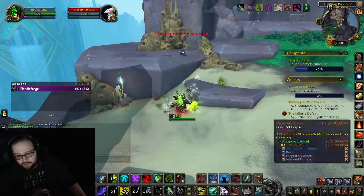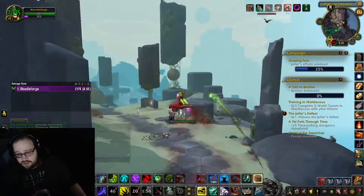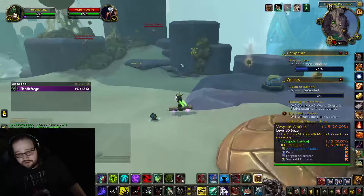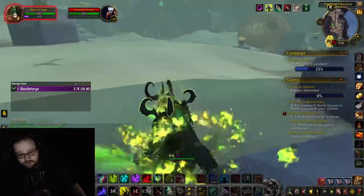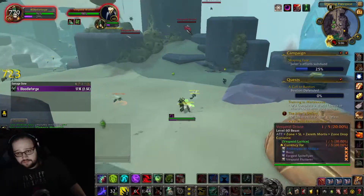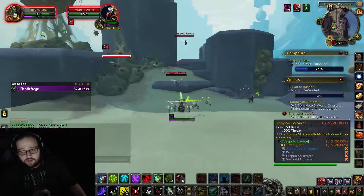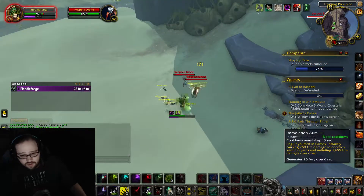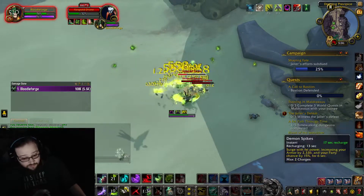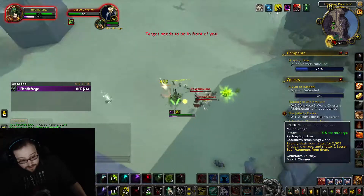I'm just showing you my normal route that I go through. This is also pretty good for Genesis Modes. There's normally a couple of Vespoids over there that you can pull, but they may not be up. So then we pull this little circle area here — try to grab all the drones. All the workers can also drop it. Some people ignore the workers; I would not recommend that. The workers can drop moats and the workers can drop the Lattices — I'm pretty dang sure.